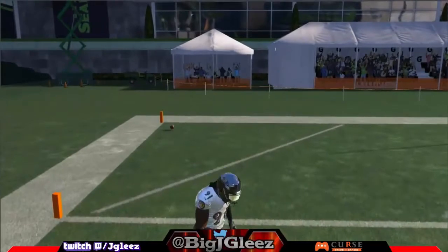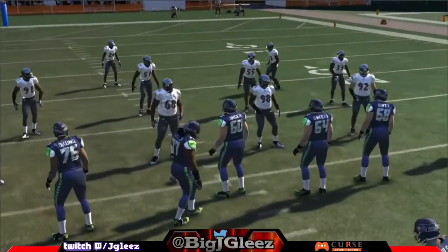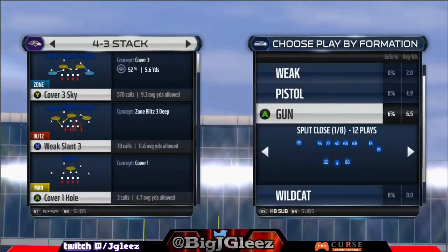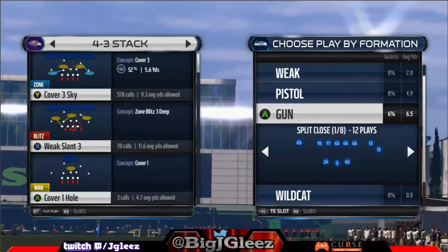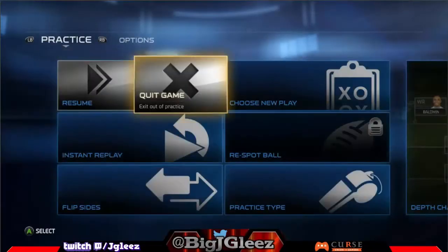This is with my tight end. So if I get a halfback in there — I'm going to check my subs to see if I can package a halfback there — that play's money, that plays very good. Let's go to our packages: halfback sub, wide receiver flip, strong slot, tight end slot. That puts my fullback there, so how can we get our halfback there instead?